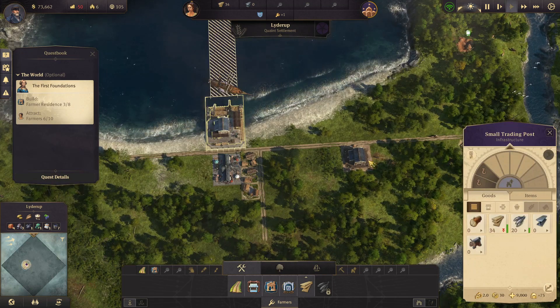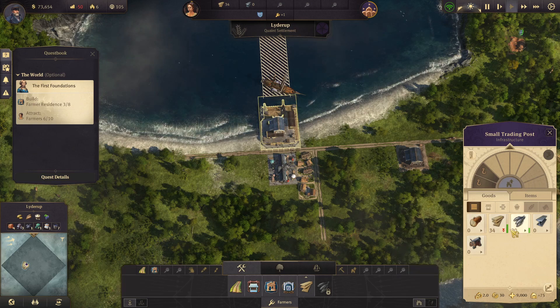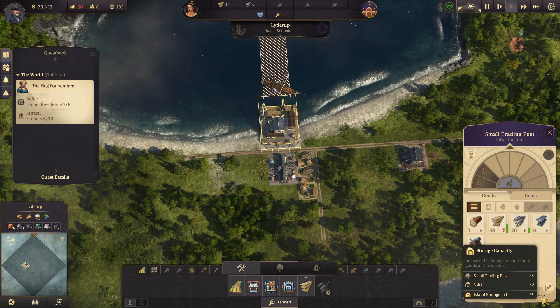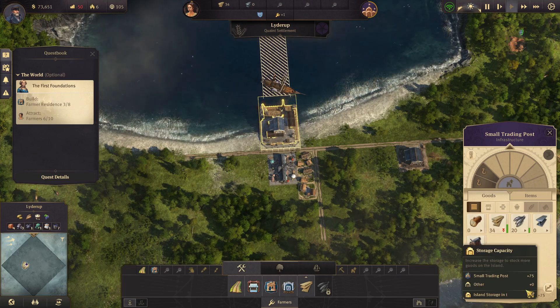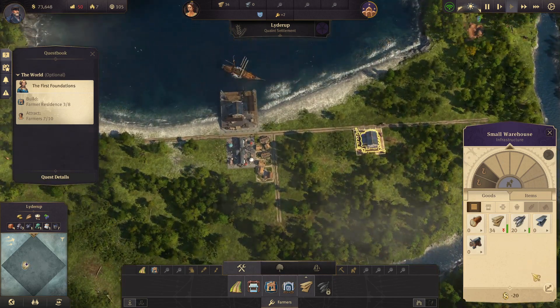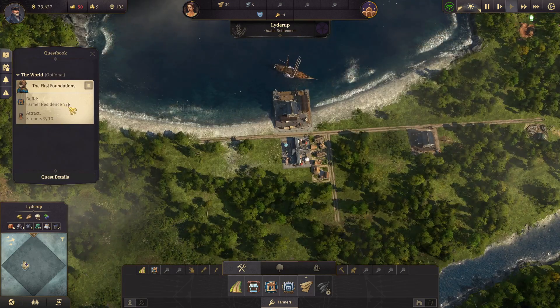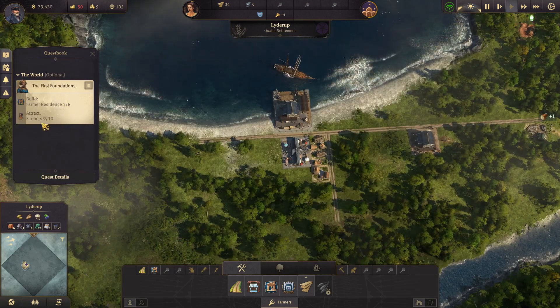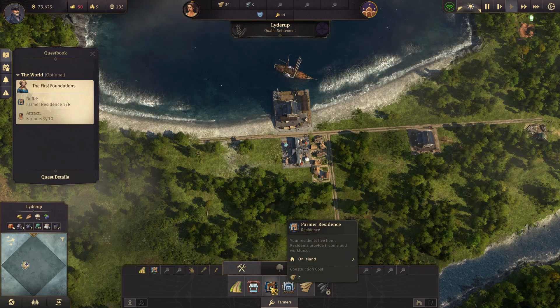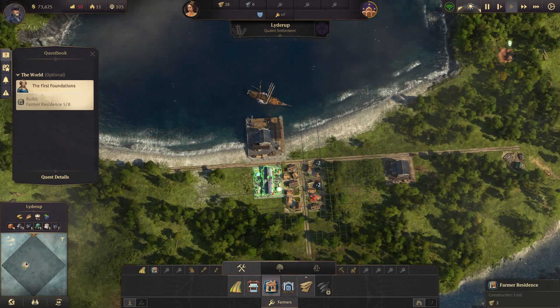Oh, what can we do here? We are currently storing no items. The small trading post does have some storage — 75. Okay, there we go. And the warehouse has... I have no idea how much space this thing has. Alright, we need to build five more farmer residences and attract one more farmer. Let's just get some more residences put in. There we go — this will be our little starting neighborhood.